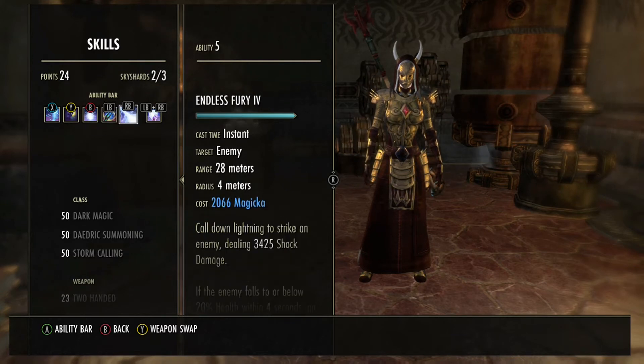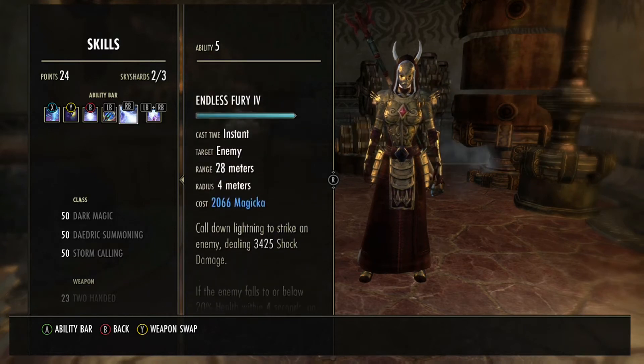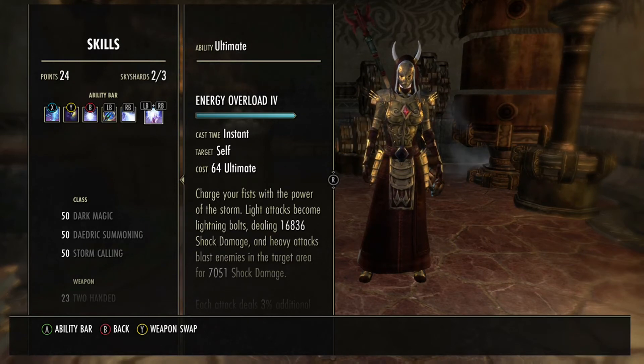Endless Fury as an execute — it's really powerful and gives you Magicka back. And then I've got Energy Overload as my ultimate on my front bar; I only use it for my third bar.